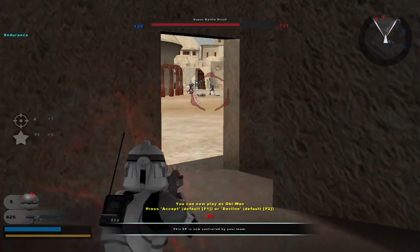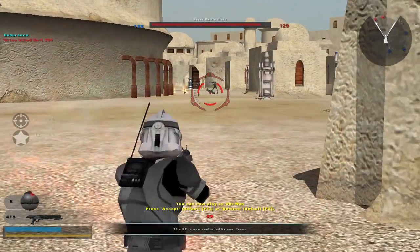Republic is in control of a command post. Enemy reinforcements are decreasing. Command post under attack.